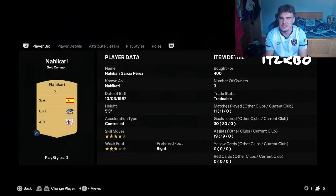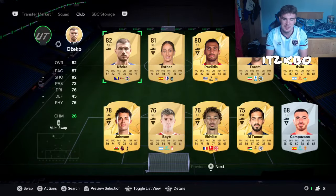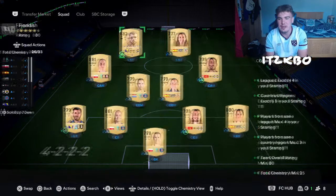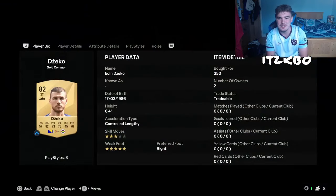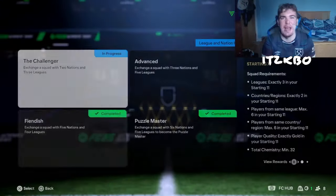Her average is around 500, so the average prices feature is very helpful for doing SBCs — thank you EA. We're going to finish off with the main SBC man; he carries the rating in this side — 350 coins — Edin Dzeko. Get him in there. That's your whole team. A very cheap SBC coming in at around 3.6–3.7k. We're going to submit it now and open the pack.